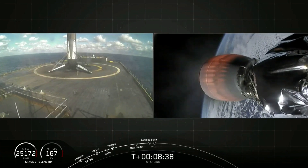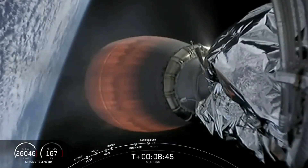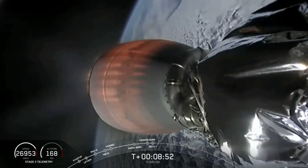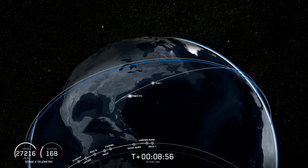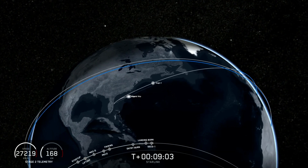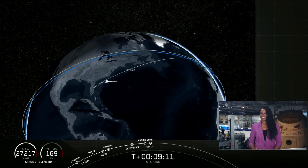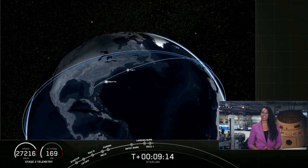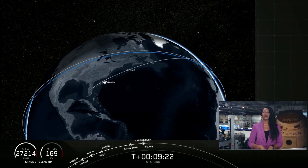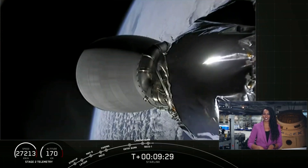Any second now, we should be seeing SECO-1. That is where that second stage engine will cut off. Second engine shutdown, as expected. We got confirmation that we're in a good orbit. We're now going to enter a coast phase, so we're going to take a quick break. We'll be leaving you with an animation showing where we are in the coast phase, and we'll be back at about T plus 45 minutes for a second stage relight, followed by another brief coast and then payload deploy. Hopefully we'll be able to bring you that payload deploy live on the webcast.